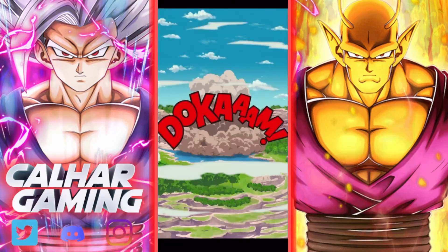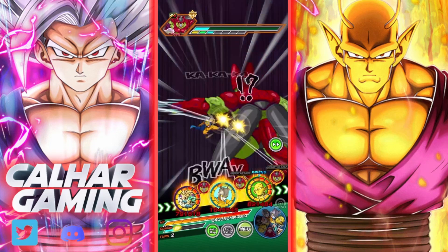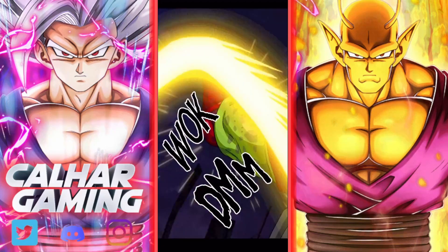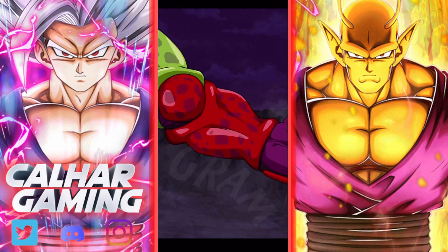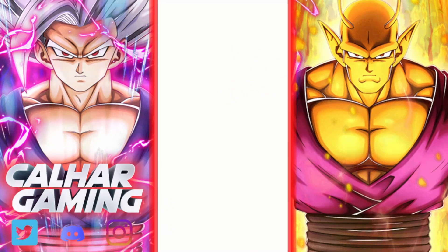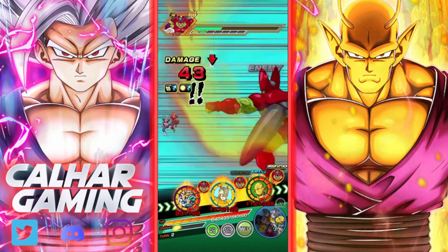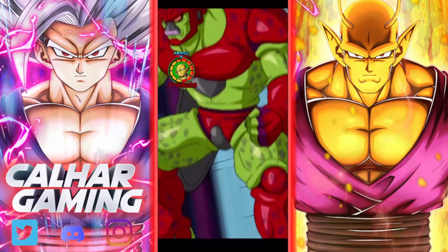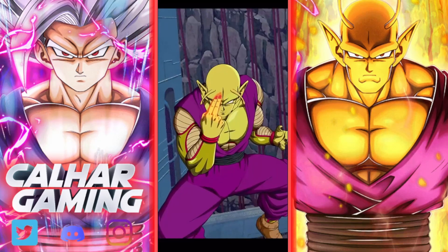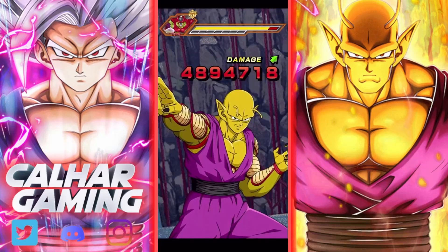Gamma 2 gets an additional normal, another, additional normal, another. Hopefully Piccolo can just finish him off — then we've got Gohan and Piccolo on the next rotation as well, and then the two Gammas together, which would be nice. 7.7 mil just starting off. Remember, he does stack his defense as well, which is very handy.